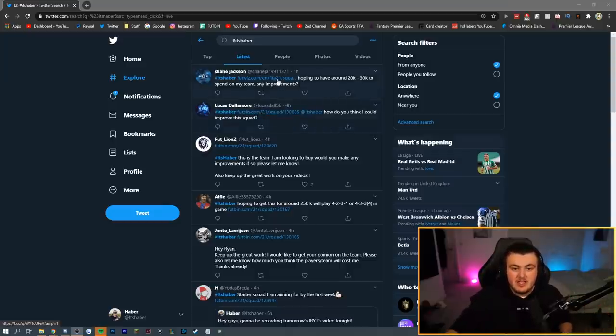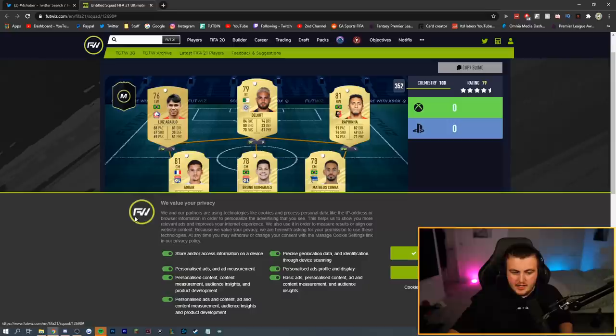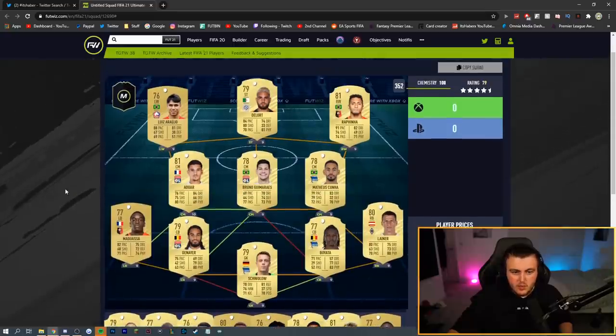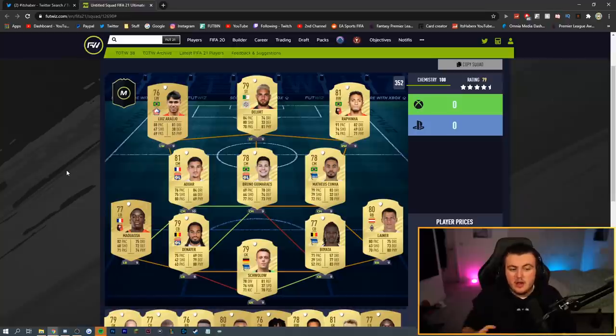We're going to start off with Shane Jackson's team. He's hoping to have around 20–30,000 coins to spend on improvements. Looks like a decent setup — I like this Bruno Guimara guy. The only thing I've been saying with a lot of different teams is I know people want to play a 4-2-3-1, and I'm seeing players for CAM that have 72, 69, or 74 passing.